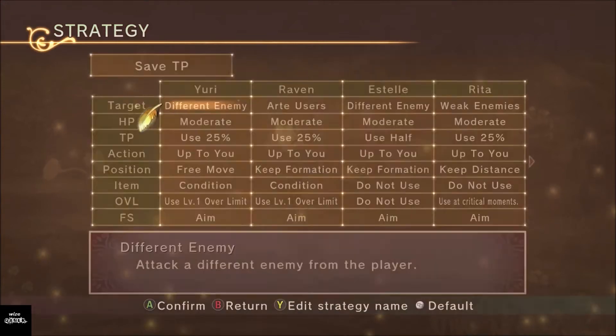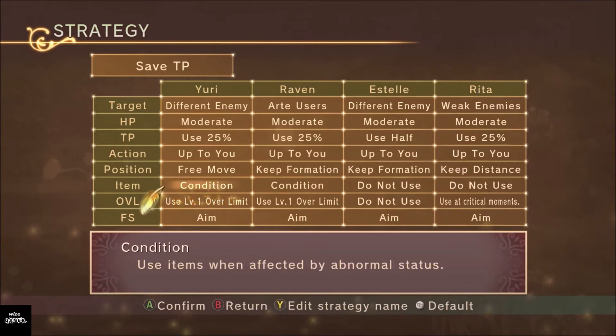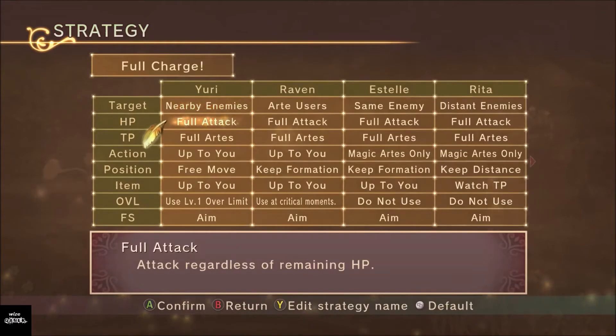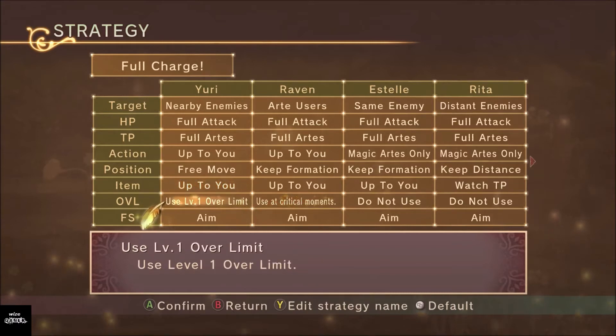There's another setting called OVL — that's for Over Limit. Over Limit you get about 10 to 15 hours into the game, so you won't start with it. That's the gauge we see during battles. In Full Charge, I have a similar setup but with all abilities allowed, so they burn through more TP — this mode is built for boss fights. For items in Full Charge, I have them set to use items all the time, because against a boss I just want to win.